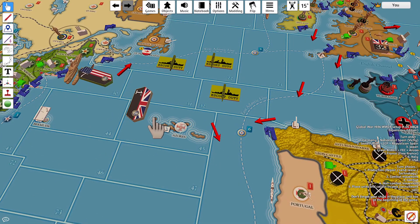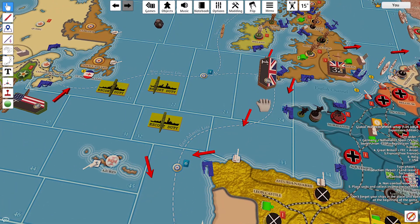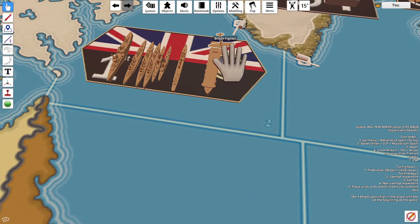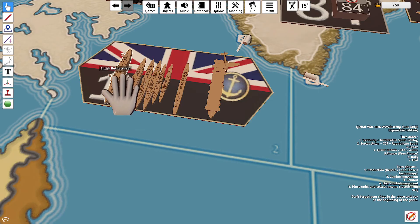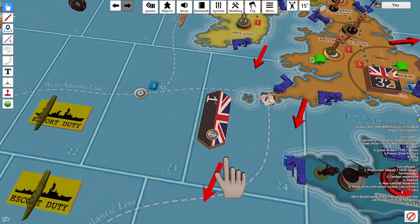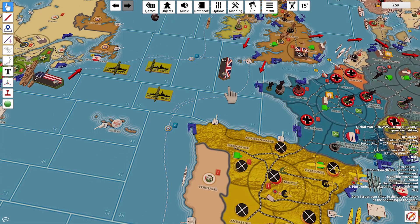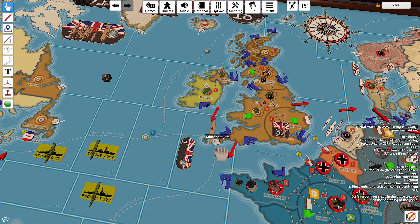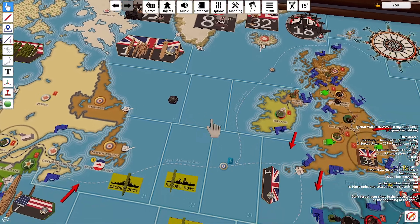The fleet in zone 45 — a light carrier with a fighter, a light cruiser, two destroyers, three heavy cruisers, and a battle cruiser — is going to move three zones to zone 24. A coastal defense ship is also going to move down one to zone 24 and join this fleet.